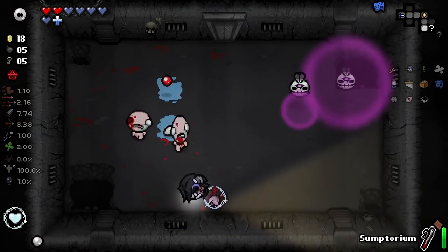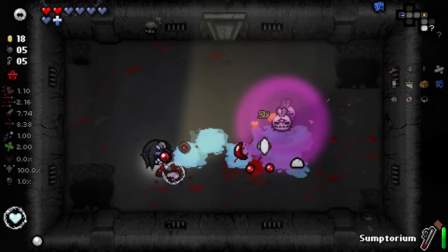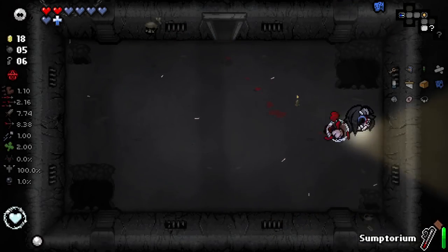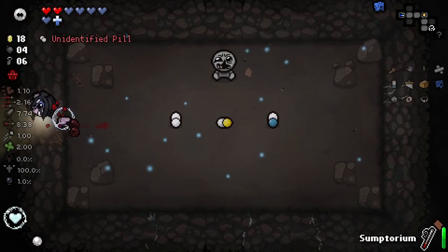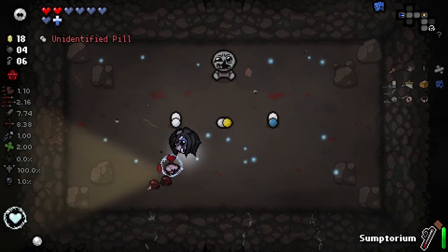Thank you game — I will definitely spend two keys for this. Now we can go back and get our tinted rock. Beautiful — and we get the holy mantle too! That trinket is so good, especially with the other trinket we're pairing it with right now. It's a very good pairing. Can I remember what these possessor dudes do? I'm going to stay the hell away just in case. And there's one of our keys back. Finally, a secret room for me!